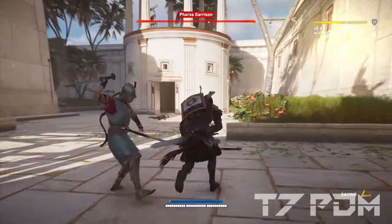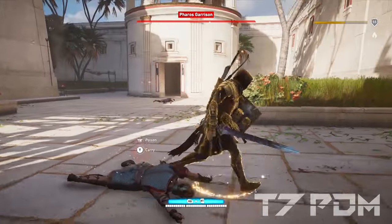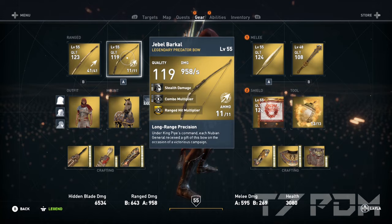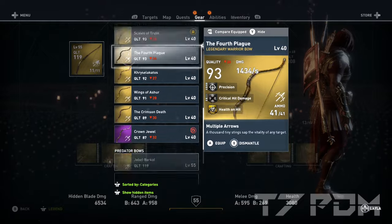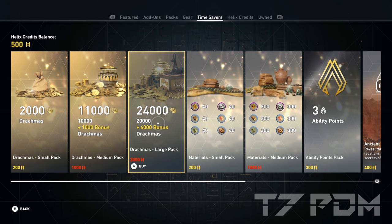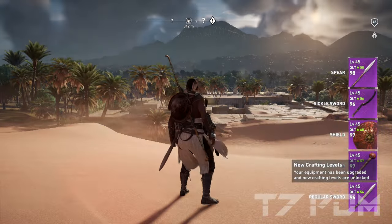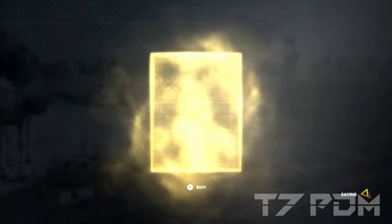Welcome back to another Assassin's Creed video, this time again with Assassin's Creed Origins. There was the recent patch 1.6 which didn't go so well for PC players, but for all you console players out there, I want to give you some really nice tips. If you want to play Assassin's Creed Origins in 2022, I want to make sure you don't waste your money on any of that Helix Store stuff, because in this game it is very easy to get everything in the Helix Store for free.